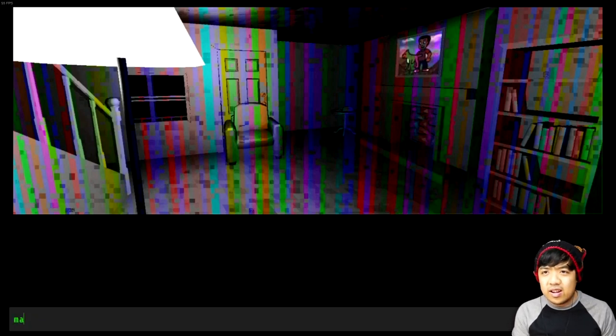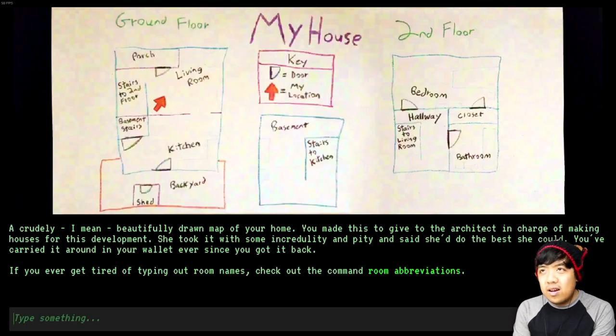Let's go ahead and check the map. We're in the living room. I don't want to go to the porch. I think we could go upstairs, but I also want to go to the kitchen. There's a basement right next to the kitchen, and a backyard shed. Let's go ahead and go to the kitchen first.